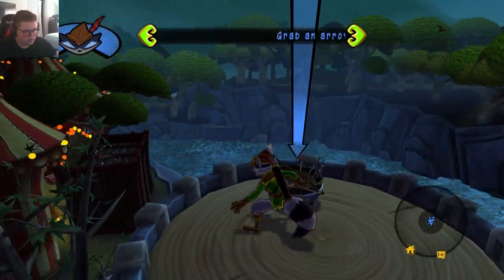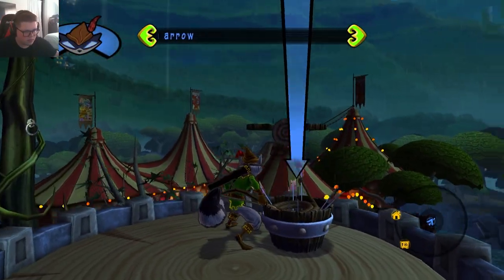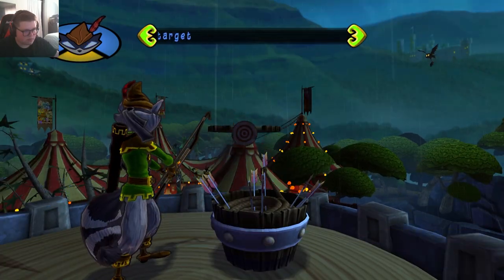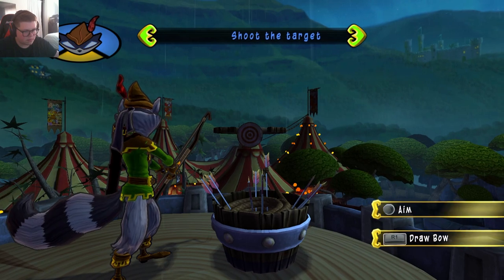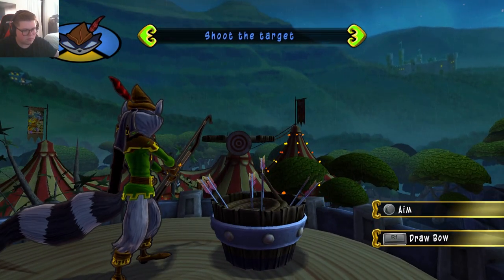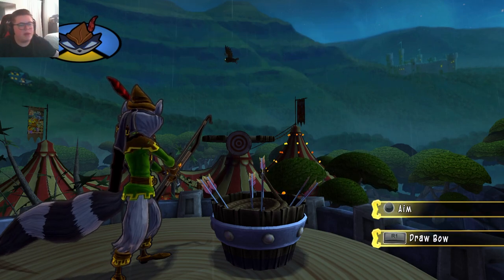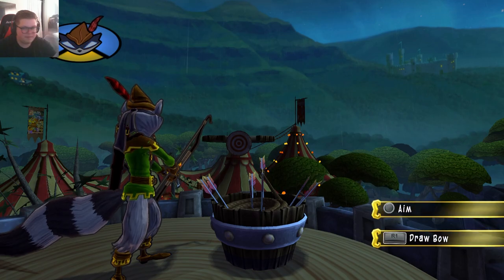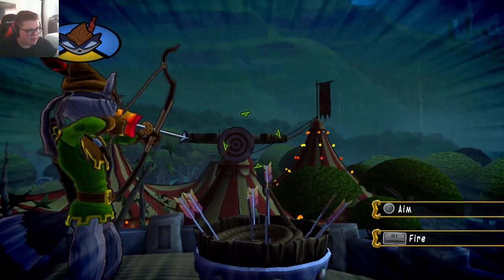Now grab one of the arrows from that basket. Try standing next to it and pressing the circle button. Sly, that bow will fire an arrow with an attached rope. Use it to create a pathway here. Try to hit that target across the gap. I can't do anything until he stops talking. Then release it to fire. Just let me do it, please. Thank you, Bentley.